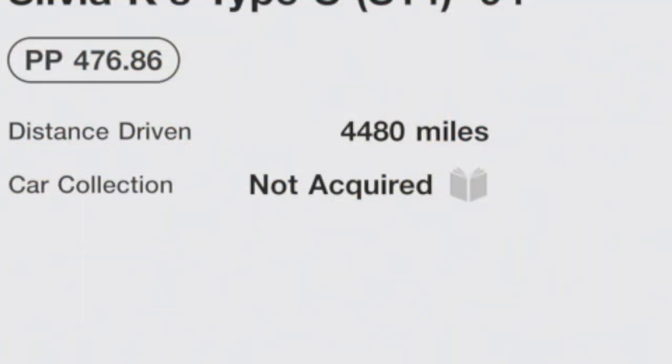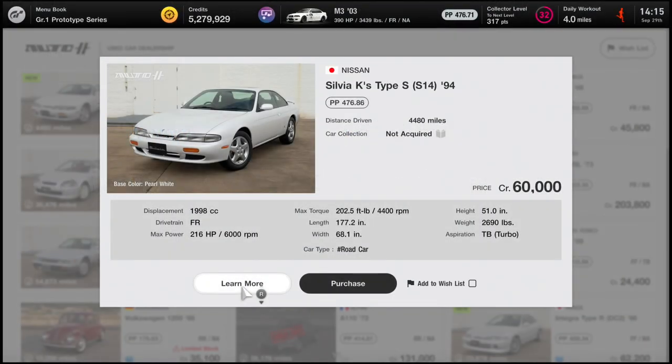Both cars retail for at least a million dollars. The S14 though, for today, is only sixty thousand dollars, so I'm actually four thousand four hundred and eighty miles — what is that in kilometers? Let me know in the comment section. But we're here today to do a nice little used car drift build, pretty excited on this one.